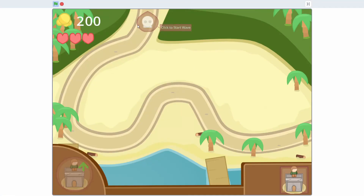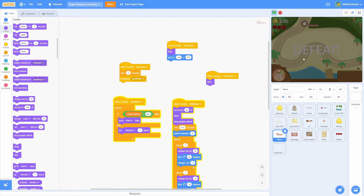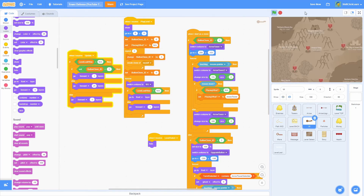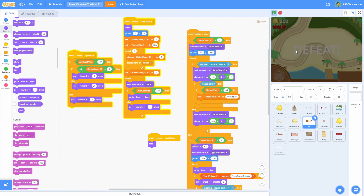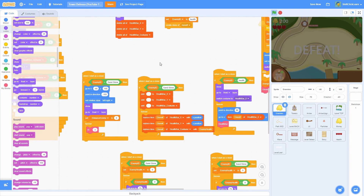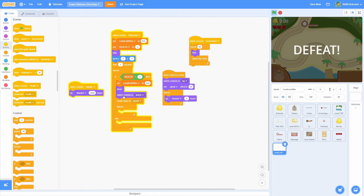After restarting and testing, the background and UI mostly go behind the overlay, but the defeat sign text itself is going behind it too. I try changing the health and UI to go forward 1 layer. After a couple adjustments, most things work but the defeat sign still isn't appearing in front. I suspect it's a conflict between the clone's 'go forward' and the sprite's own logic.